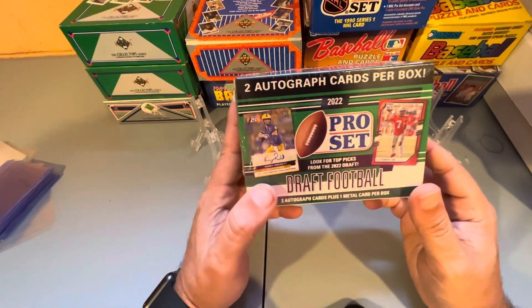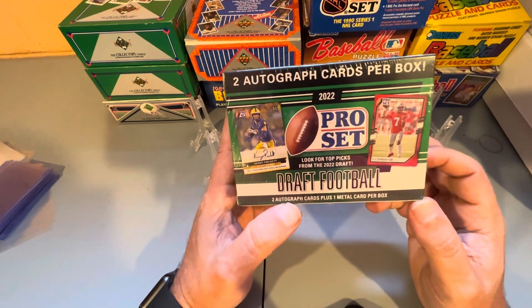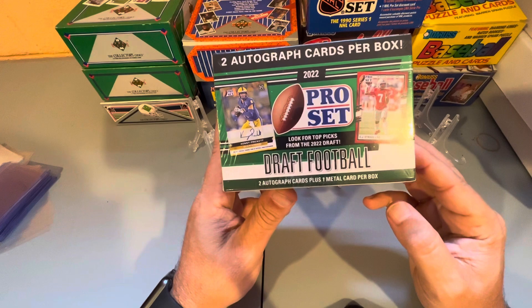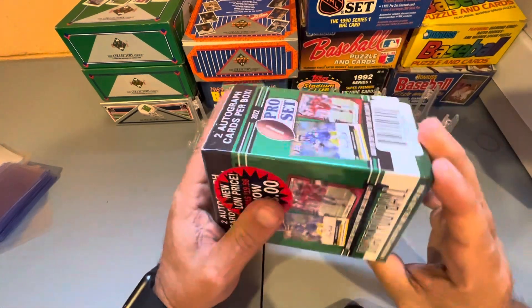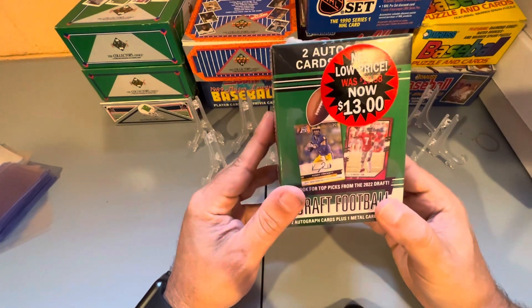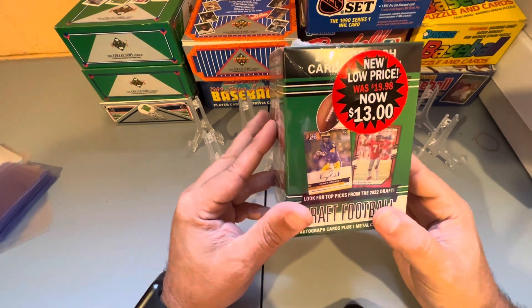Hello. Today we have a blaster box of 2022 Pro Set Draft Football. Two autographs per box plus one metal card per box. I picked this up at my local Walmart — it was actually on sale for $13, so figured why not give it a shot.